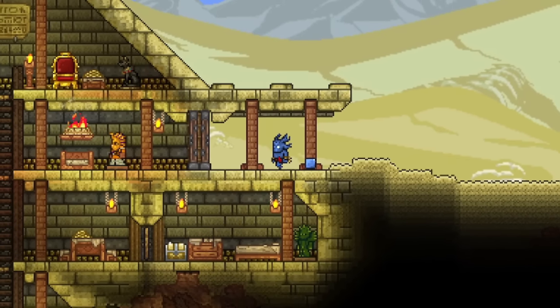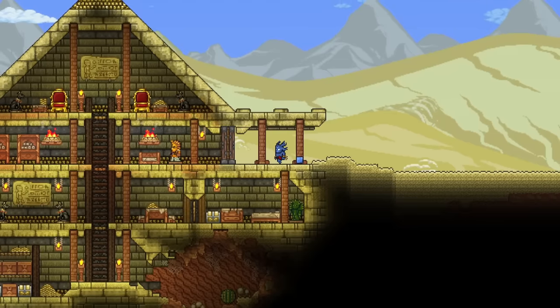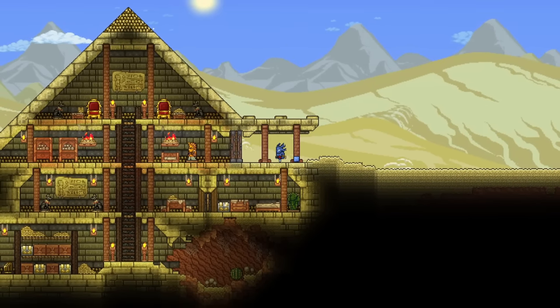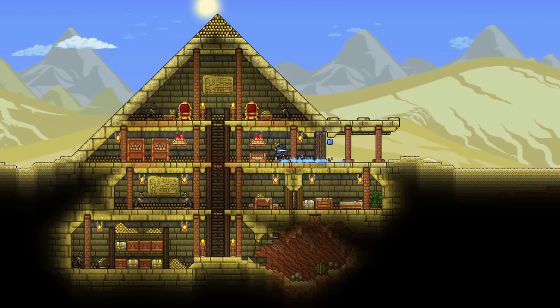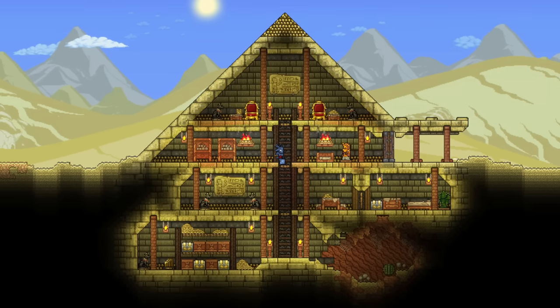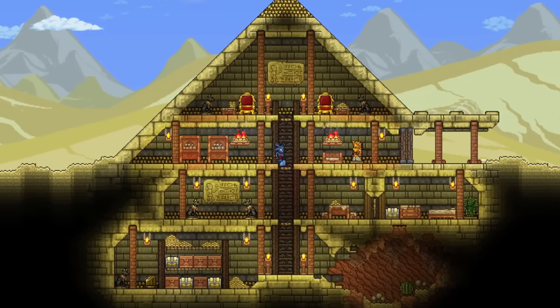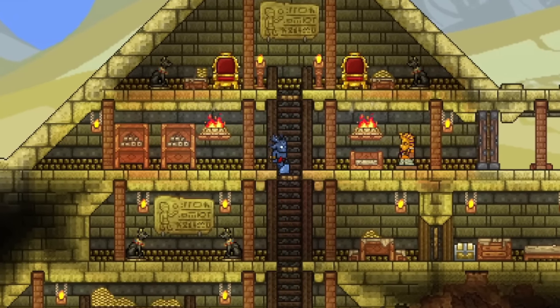That brings us to the completed pyramid base. I'm rather happy with how this turned out, though I wish we had a more interesting naturally generated pyramid to look at. This type of base is easily expandable underground and can be rearranged to fit any orientation you need. I suggest having the rooms fit within a general pyramid shape even when underground so you don't lose the feel of a pyramid, and you can offset your rooms from level to level to avoid a boring repeating pattern.